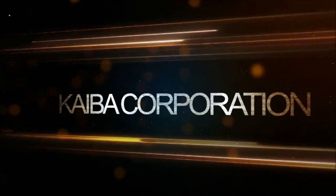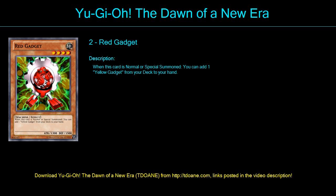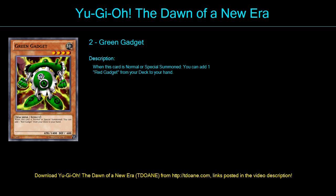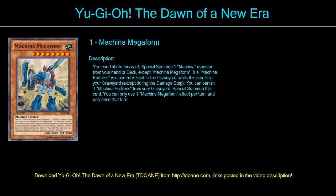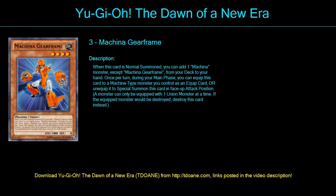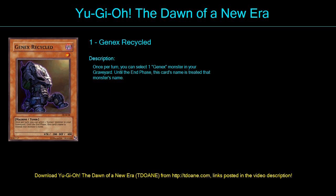Hey guys, it's Kenjin here. Today I'm going to show you my new deck. Before we begin, I want to let you know that I'm using Yu-Gi-Oh: The Dawn of a New Era — it's the best Yu-Gi-Oh game out there, so I highly recommend you download it and play it. I will leave the download links in the description below. Also, don't forget to subscribe because I post a new deck every couple of days. Now let's get started with this deck.